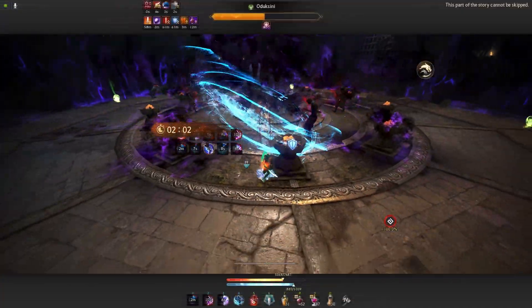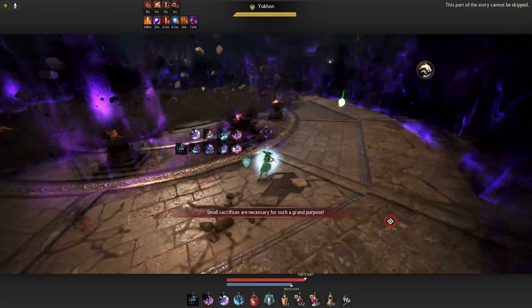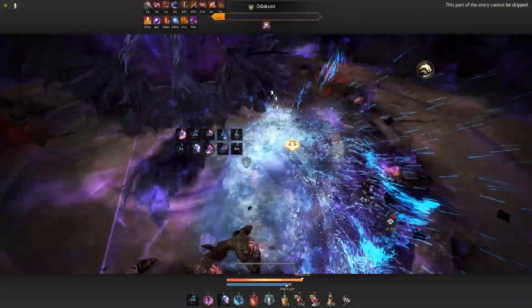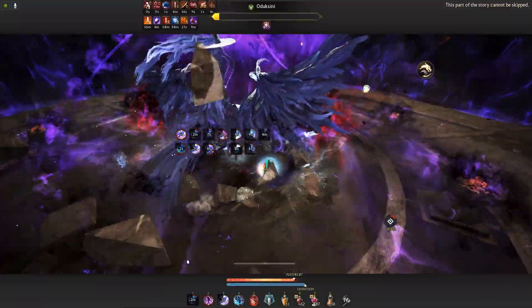When he reaches half HP, he'll go into his second phase. Five more flames will spawn, this time with a shield. We need to kill the elite Shanguiz that spawn to remove the shield from the flames so we can damage them. Once all five flames are down, the boss will come into the middle of the arena and we finish the fight by damaging him.